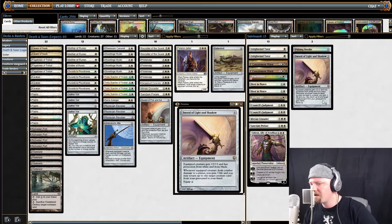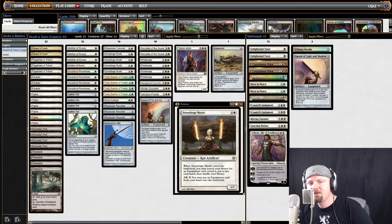The last piece is Sword of Light and Shadow — I don't really run this in my paper list. This is really for the online metagame. The Legacy tournaments at Grand Prix New Jersey are six separate tournaments I'm going to be taking part in. It's going to be a lot of fun and it gives me the opportunity to try out different sideboards. That should give me a good idea of what's effective in the current paper metagame.